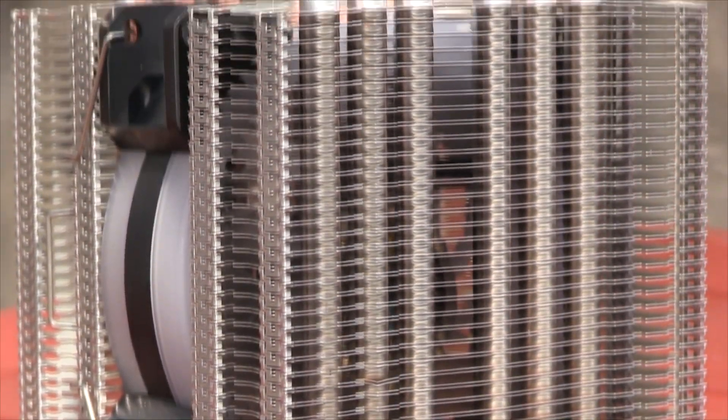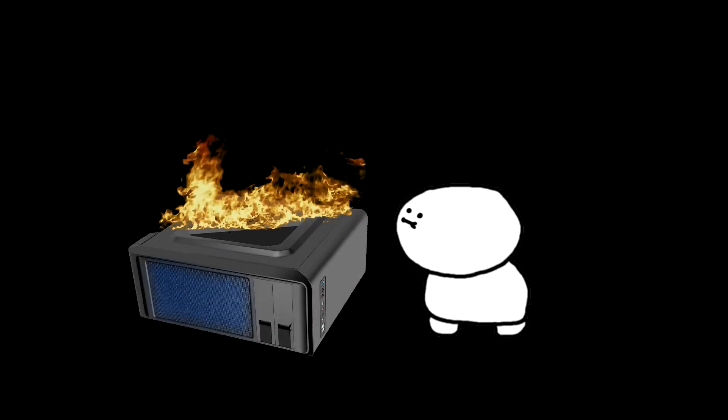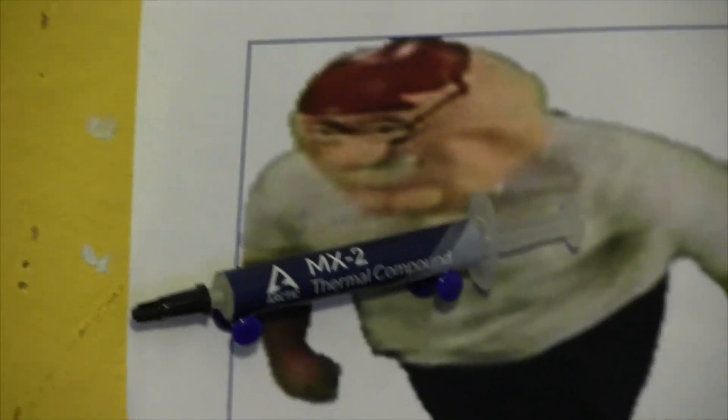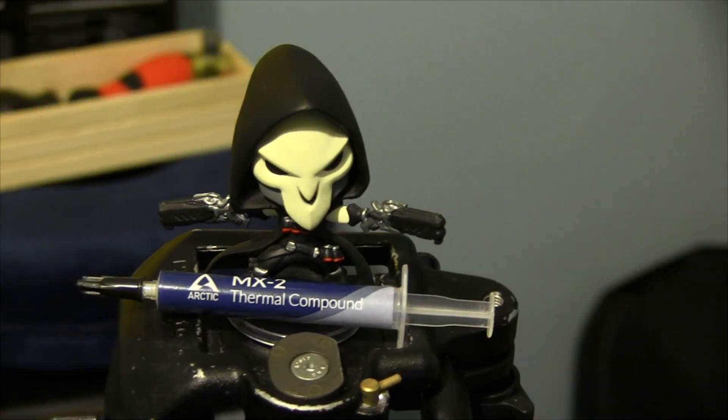Even though it's only about 15 quid, it's still a stupid mistake to make. Also, regarding the included thermal paste, you probably shouldn't use it — ever — unless you can't afford the heating bill, because using it is a good way to set your processor on fire. I'd recommend this three quid tube of Arctic MX2 to go between the CPU and the cooler so the heat can actually be transferred. This stuff is the industry standard for good thermal paste.